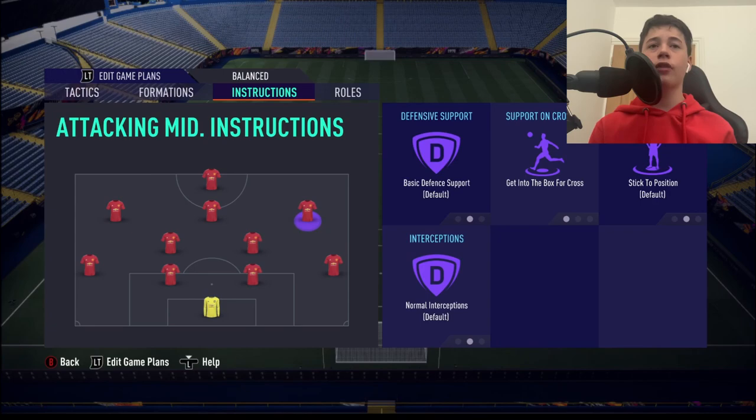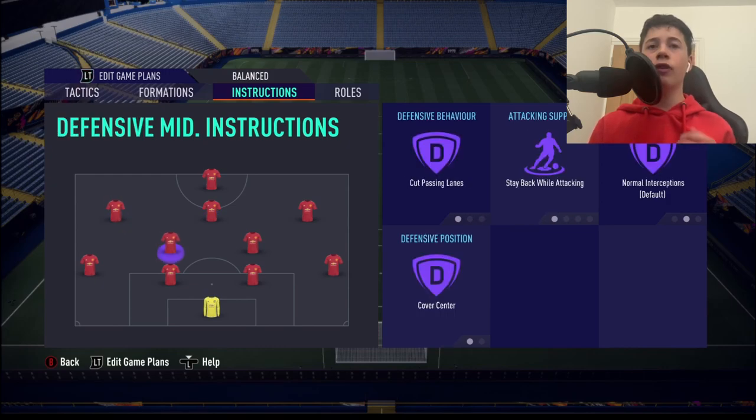The right and left CAMs are going to have every instruction on default, except support on crosses which will be get to box — overloading the box to outnumber their defenders. The CDMs are very supportive: cut passing lanes, stay back while attacking, default, cover centre. If your attackers lose the ball, your CDMs build a strong midfield platform that makes it very difficult for the opponent to break through.